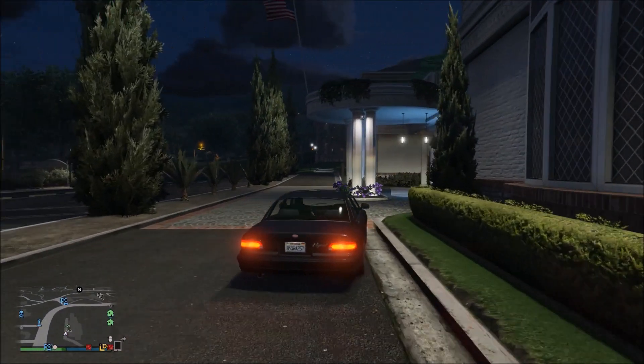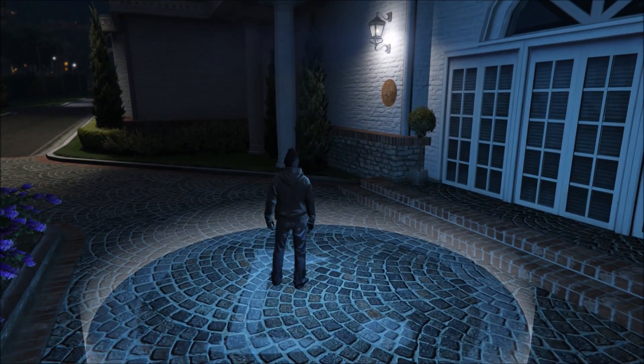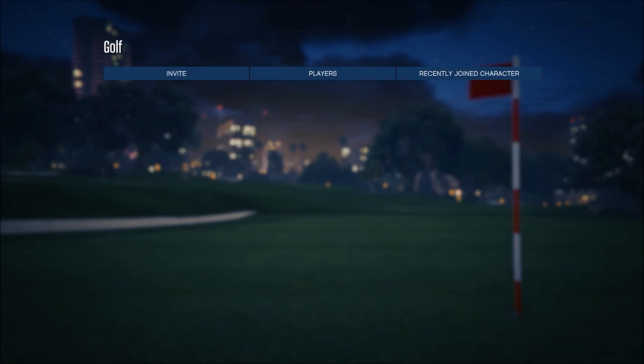The first step to doing this glitch is we need to make our way over to the golf course and once we're over there we need to find the golf course circle job and start it up. Once you're placed inside of the job, all you want to do is set the end hole to 2 and then start up the job completely.